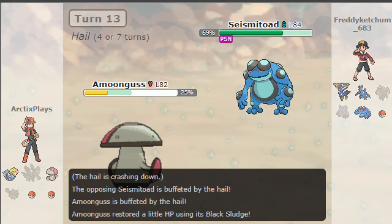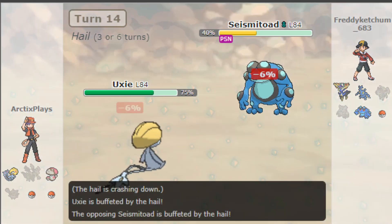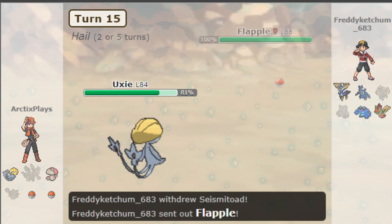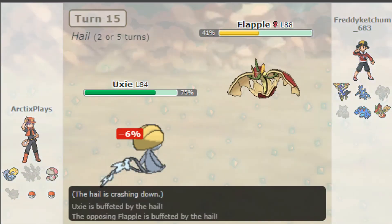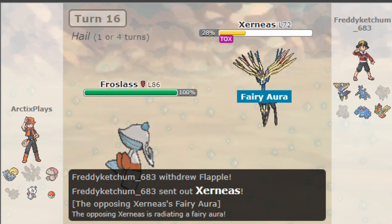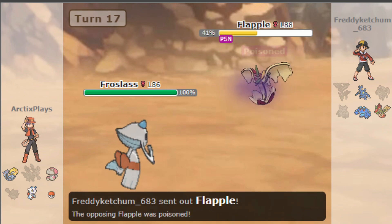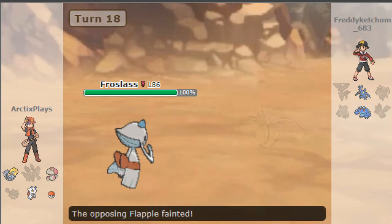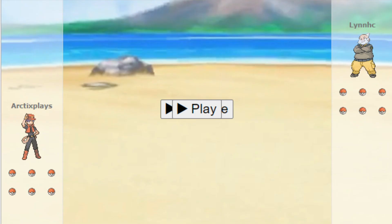Amoonguss comes in with Regenerator and gets health back. Sludge Bomb isn't going to be enough to take me out, so I Sludge Bomb back at Seismitoad, get some Black Sludge recovery, and it gets toxic damage from the Toxic Spikes. I go to Uxie — she tanks that Sludge Bomb and luckily doesn't get poisoned. Then Flapple comes in and also gets hit by Toxic Spikes. It had Lum Berry to get around it, but I switched into Froslass, switched back to Zernia, and took it out with Ice Beam. Flapple's back in, getting triggered by the Toxic Spikes. He said he didn't have Defog, and that was it — first battle won!